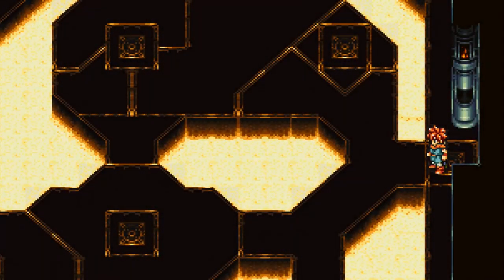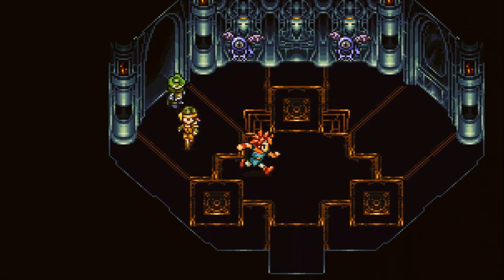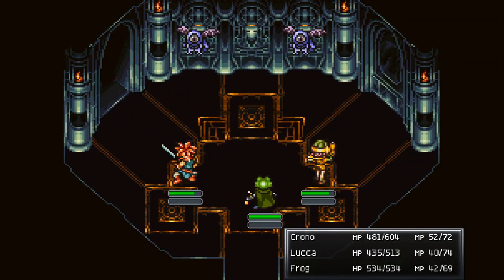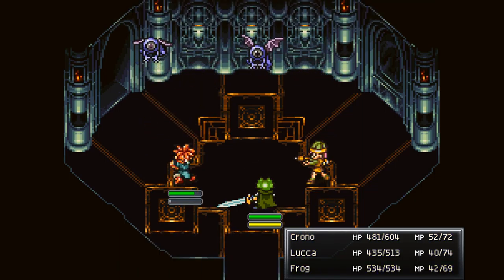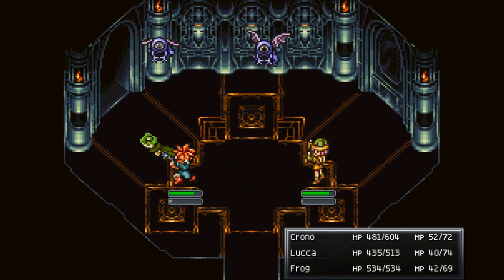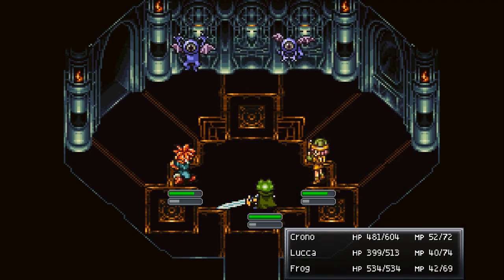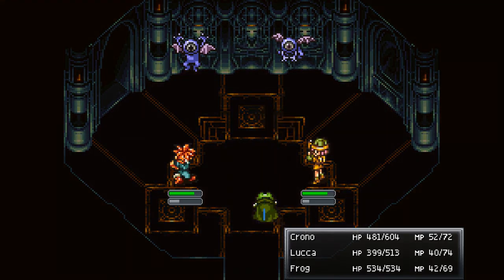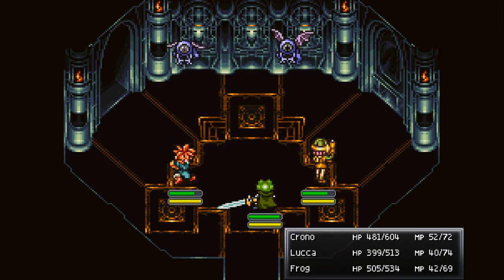If you notice over here there's a break in the wall - that's actually a door. More enemies ahead; we don't have Water 2 yet so we'll just do Physical Attacks. We've used close to half our MP just in this one area, and we've still got a ways to go, but there is at least one more save point in the Ocean Palace.